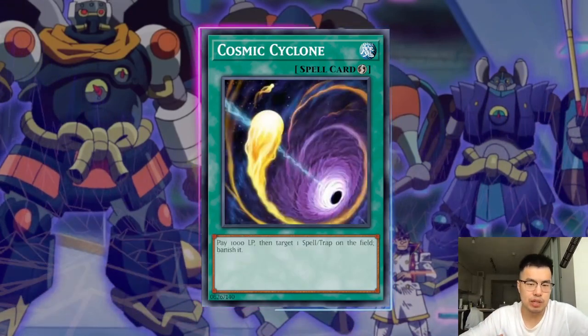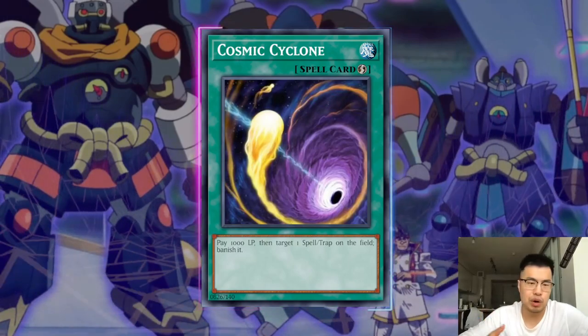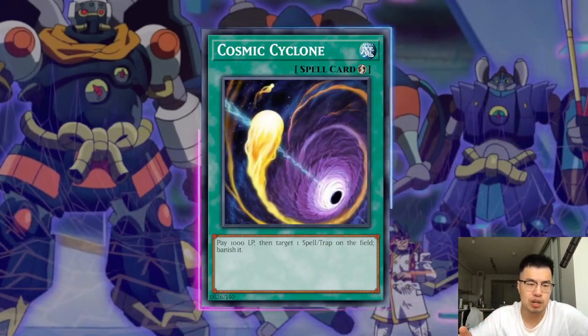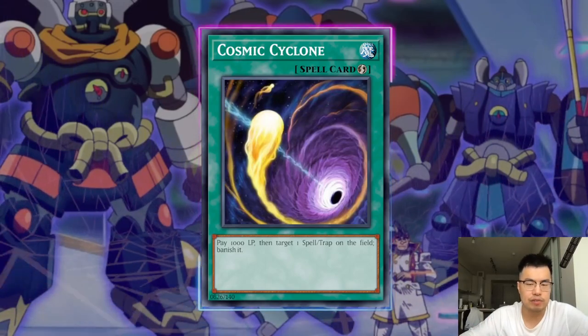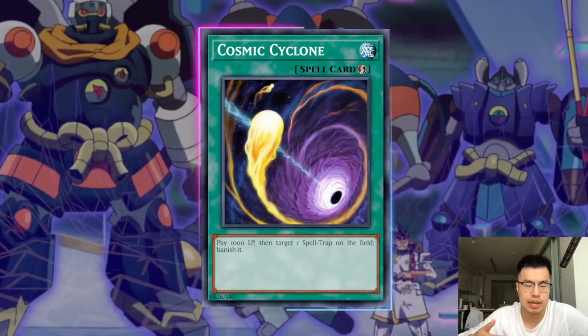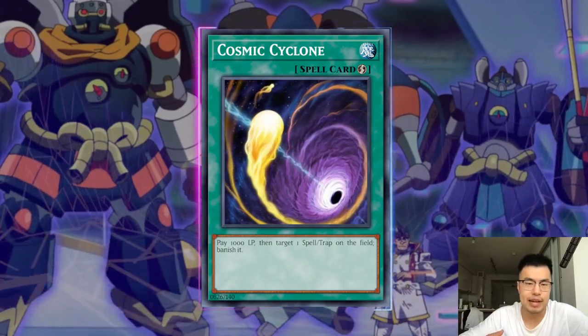Cosmic Cyclone is another generic one I really like as a one-for-one against Wakaoushi, because that card just enables them to do all their plays — it's a starter, it's an extender, and it enables everything off just one card. If you're able to Cosmic Cyclone it, it doesn't stop all of their plays — they're still going to be able to play if they have a lot of extenders — however it does a lot for the deck. When Cosmic Cyclone is paired with like one or two negates from their hand traps, it could potentially stop them in their tracks. So I really like that as an option.